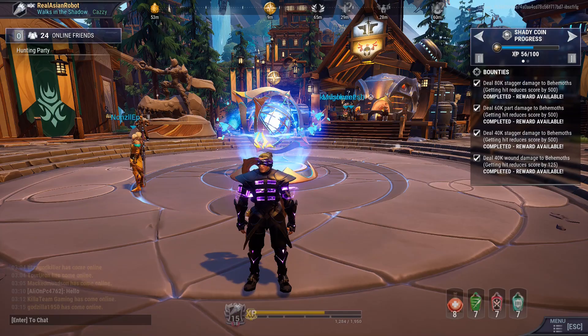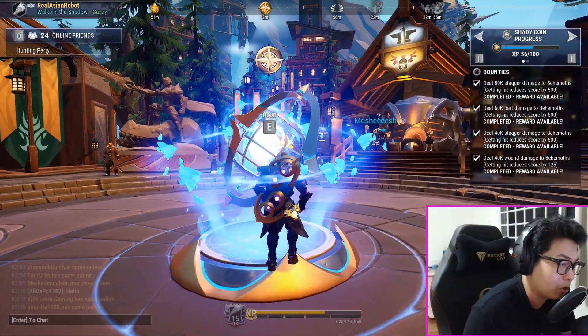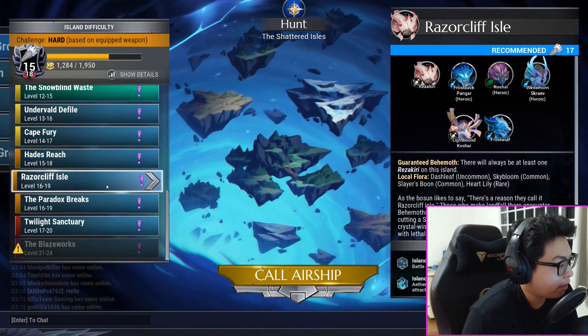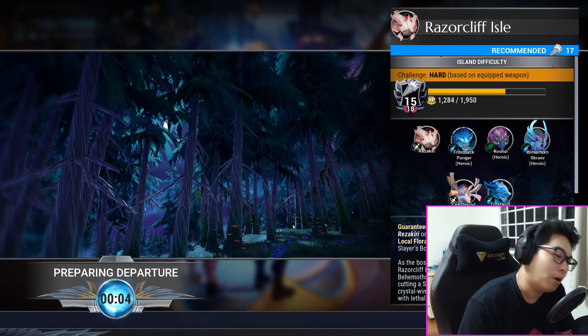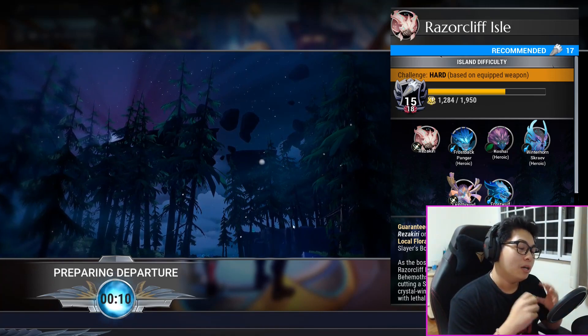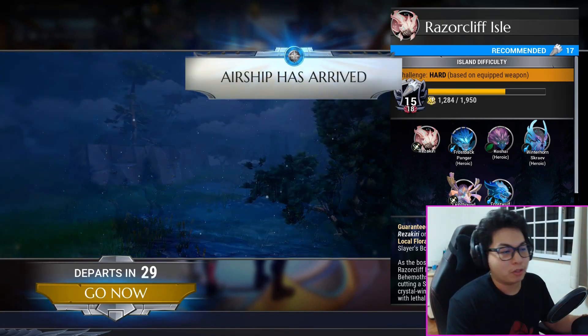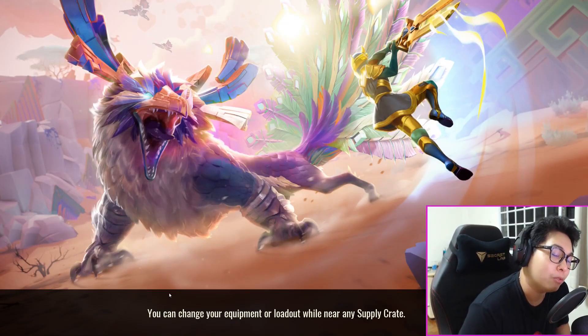Overall this build is designed to give you plenty of shields to keep yourself up and running while also devastating your opponent with lots of damage, and it works really well. I'll demonstrate by going to Razor Cliff Isles and smacking a behemoth that's about four levels higher, then one three levels higher. The reason I don't fight super-high-level behemoths: it's inefficient, and behemoth scaling is very different — behemoths don't suffer diminishing returns the way your slayer does.